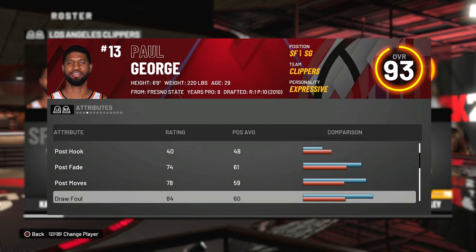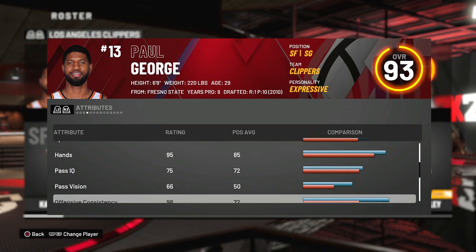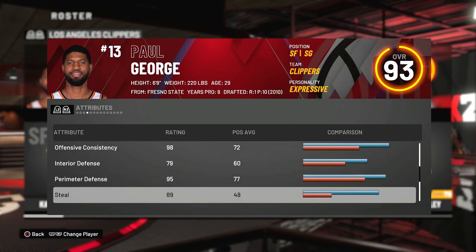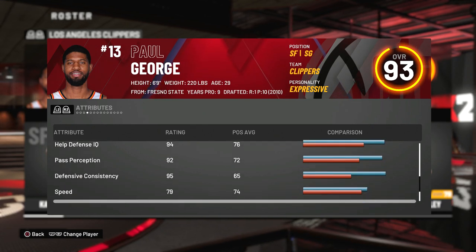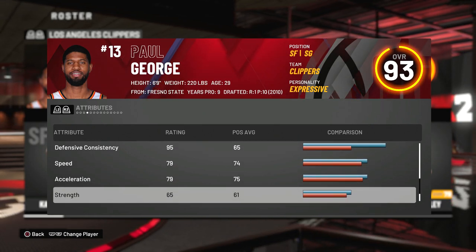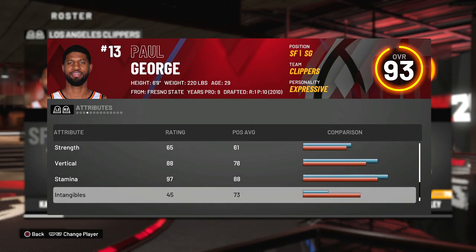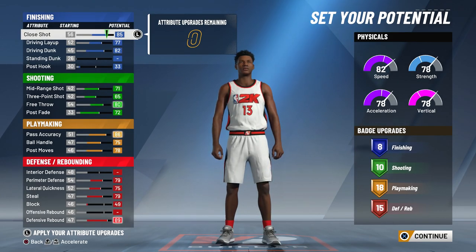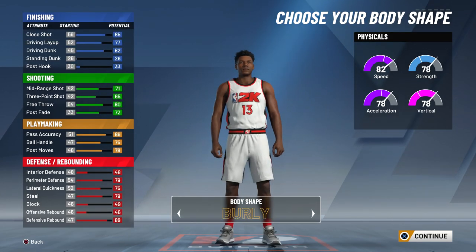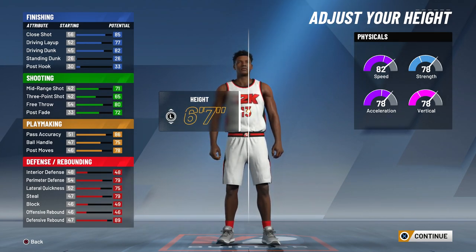For Paul George his shooting is in the 79-81 range, so that's more reasonable than Kawhi Leonard who has high shooting, high defense, and high ball handling — you obviously can't do that. For Paul George, his speed is 79, acceleration 79, and strength is 65. So if you combine Kawhi's strength and Paul George's — 65 and 75 — that's around 70, and my player's build at the end is gonna be around 71 strength.